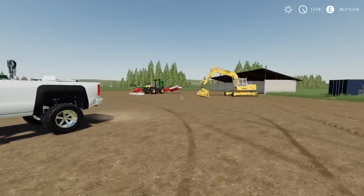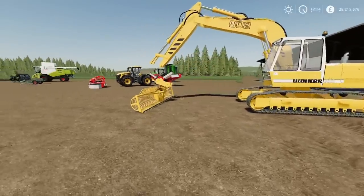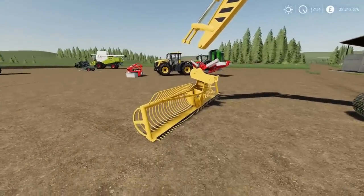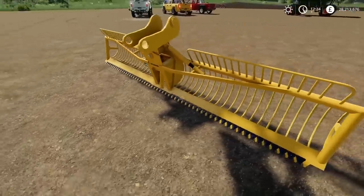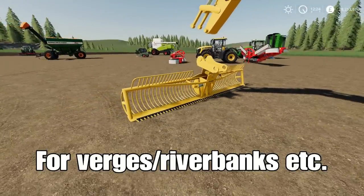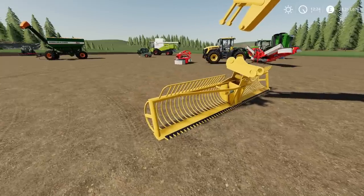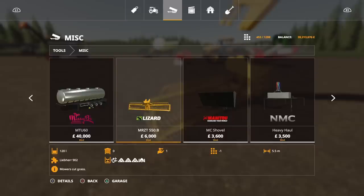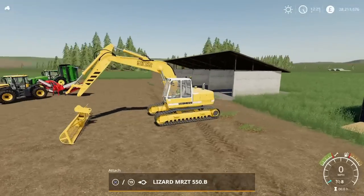Moving on, we've got this — a strange one today, a bit left field. This is the Lizard MRZT 550B by Ref Farmer, Marsland Mods. It will use two slots and it's designed to go with the Leapair 902 Excavator. It's a mower — it's very strange. Maybe it exists in real life but I've never seen one. It will use 2.56 megabytes to download. You'll find it under tools and miscellaneous.